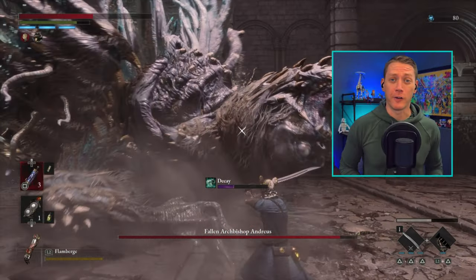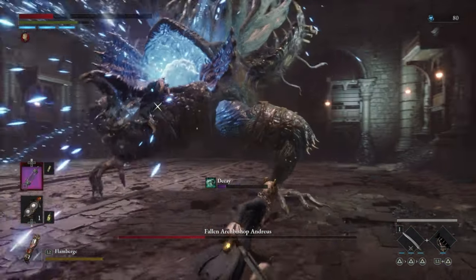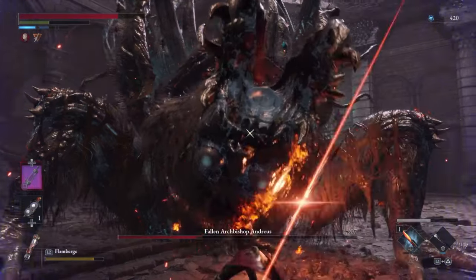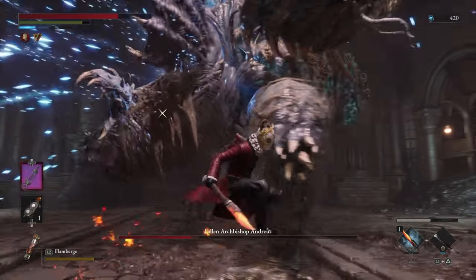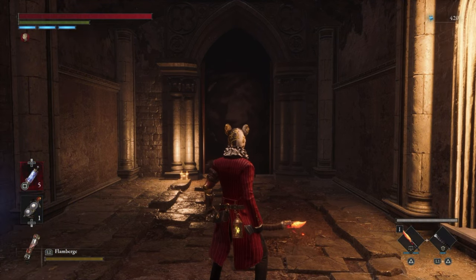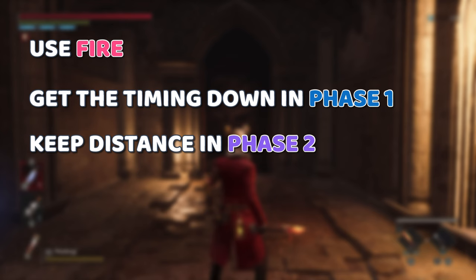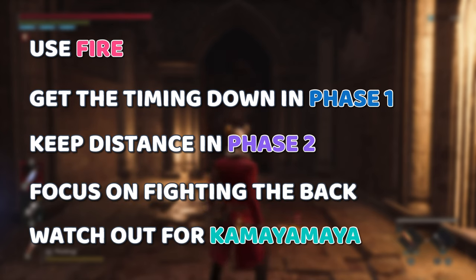The other thing to look out for in phase 2 is this big Kamehameha attack, which has the potential to one-shot you if you're not careful. There are basically two parts: he'll charge up and fire a big blast, then slam down and create a shockwave. To counter this, stay close to him to avoid the charge attack, then run away to avoid the slam. Here are our keys to success: use fire, get the timing down for phase 1, keep your distance when he attacks from range in phase 2, stay behind him as much as possible to fight the back part, and watch out for that big AoE attack.